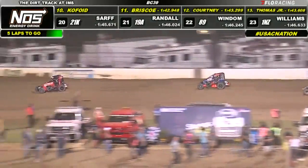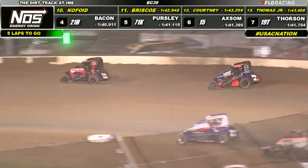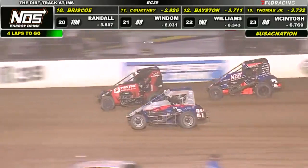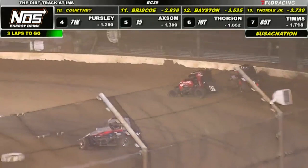Kyle Larson brings us back to the green — he's going to stay low. Justin Grant's going to try to work the outside. Grant gets a big run of steam on the top of turn number two, goes right back to the well over to turn three. Larson bounces off the wall in four. Brady Bacon throws his hat in the ring. Justin Grant gains some momentum on the high side. Larson bangs the wall hard — here comes Brady Bacon. Can Brady Bacon get two feature victories in three BC39s? Kyle Larson and Justin Grant have got a lot to say about that. Two laps to go.